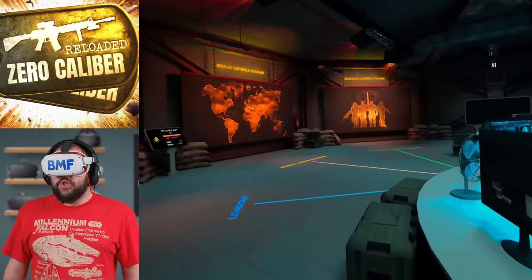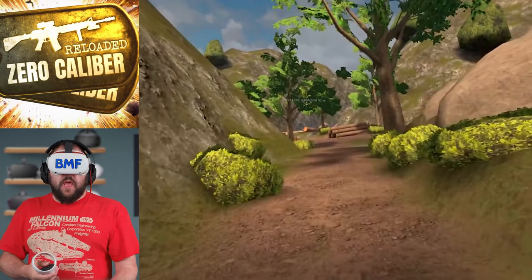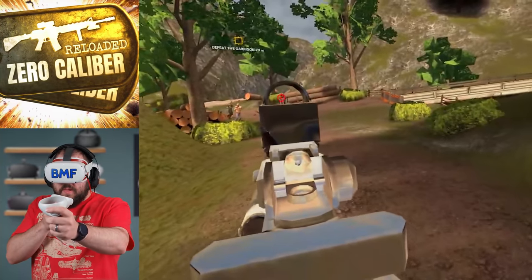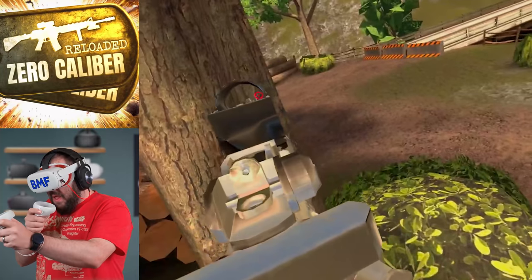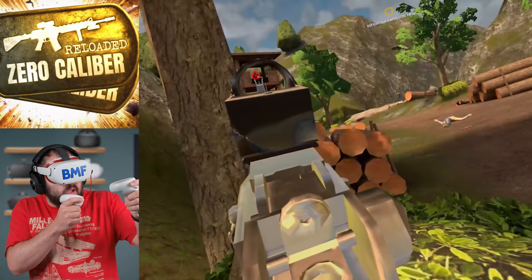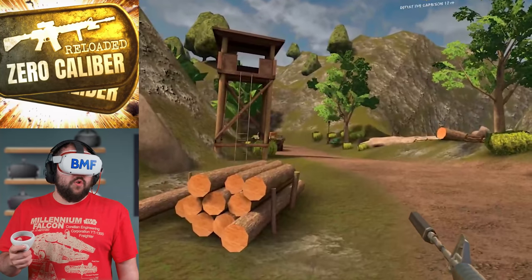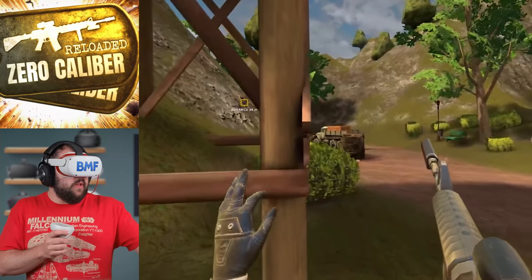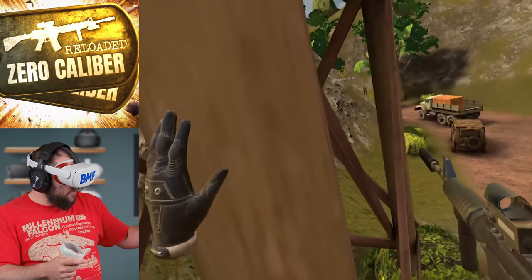Here we are in the mission — this is the lumberyard mission, I think the second mission in the campaign. One unique thing about locomotion in this game: you can crouch physically or by pulling down on the right thumbstick, you can crouch or jump. You can also climb pretty much anything, kind of like in Population One. So if you want to hang up high and fire at people you can — just be careful, because you can't glide in this game.